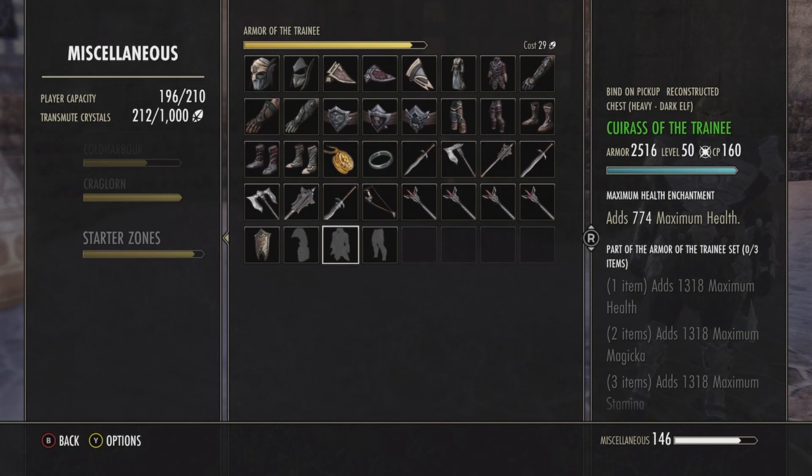But people also use it in PvP. It's a three-piece set, and you can add a bunch of other things — there are a lot of three-piece PvP sets, so the Trainee one is a pretty good add-on. The Cuirass of the Trainee — just the cuirass, not the robe or the jack — is running at 77,070 gold.